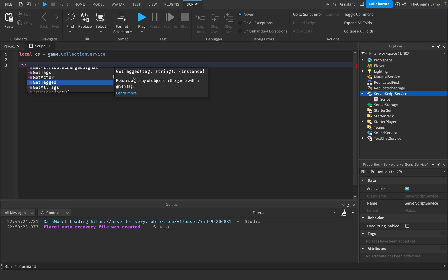Then we have get tagged, which returns a list of all items that have a certain tag. So CS:GetTagged("weapon") gives you every object tagged weapon. Get all tags gives you every unique tag type that exists — if two items share the same tag name, that counts as one tag, not two. In Roblox, tags are unique by name so you can't have two tags with the same name. Then we have add tag to add a tag to an instance, and remove tag to remove a tag from an instance.